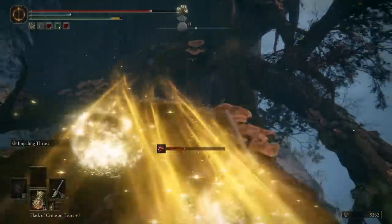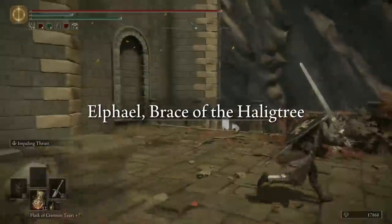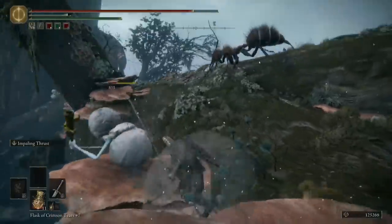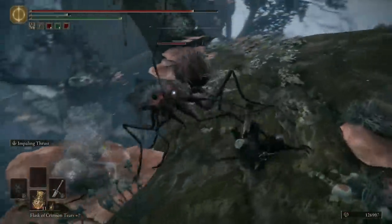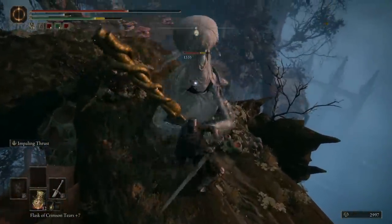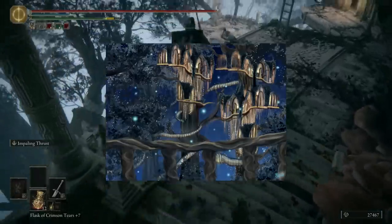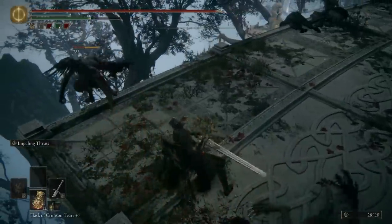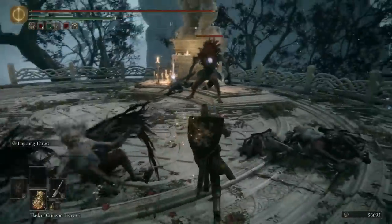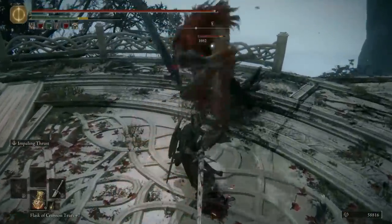By far the hardest area to rank in this entire video series is Haligtree and Elphael — yes, I'm combining the two, deal with it, they'd be back to back anyway. Both sections have some incredible highs but also horrible lows. It starts out rather nasty atop some narrow branches which makes gravity the number one threat, and I very rarely enjoy that. It's decently well made in its layout, but I just don't like the anxiety. The following little town is gorgeous though — it reminds me of a Lord of the Rings elf city, so serene. Then it has Misbegotten everywhere, who you've probably seen in just about every corner of the world. I think they're fine, especially the Leonine Misbegotten ultra-chads, but it would have been nice to see this completely unique, fascinating area introduce something equally as interesting in its inhabitants.